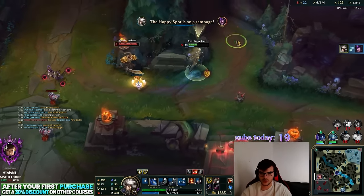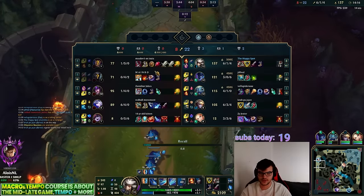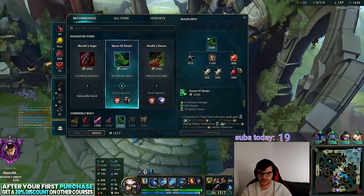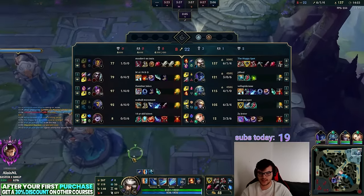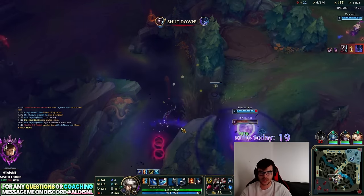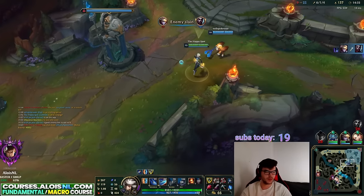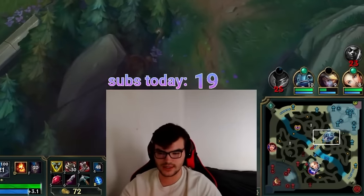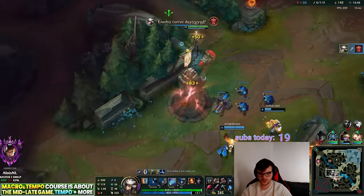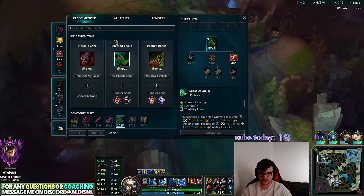I dodged his ultimate. Biggest tip when you're far ahead: build defensive items — right now that is offensive. I one-shot anyone in range with this lead, but if I build defensive I'll still one-shot them while they can no longer one-shot me. This is about diamond one / master level play.